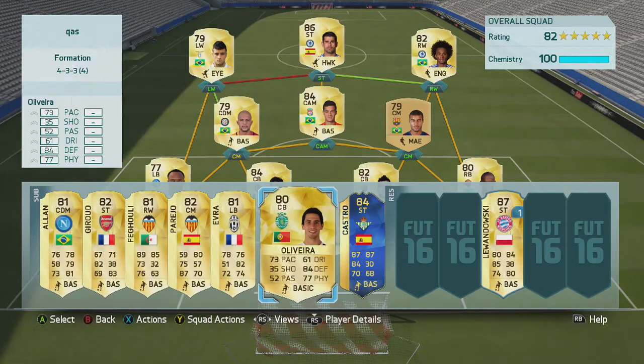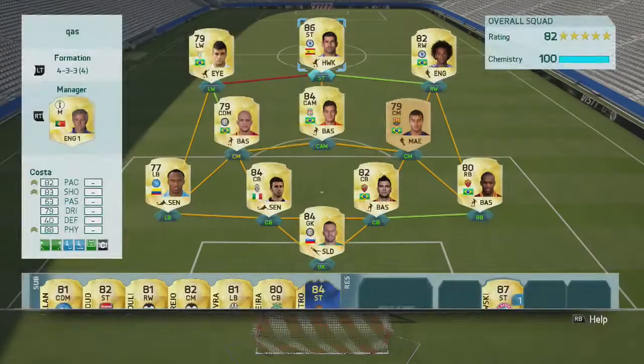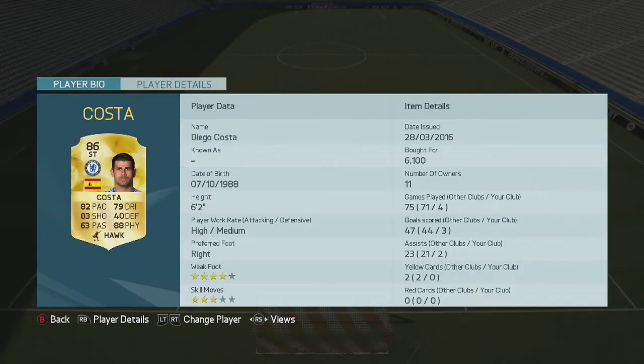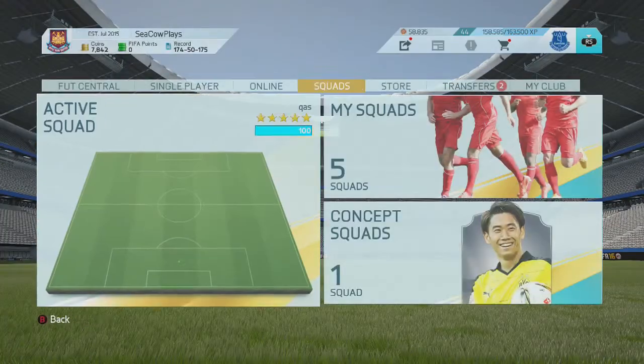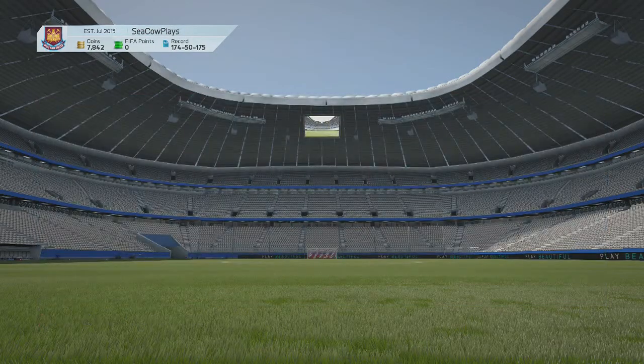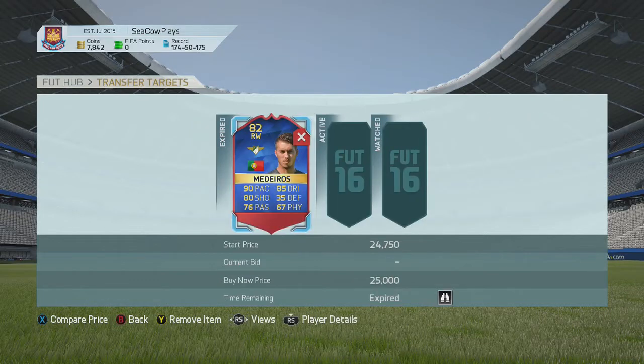This is a time to sell your players, not to buy them — just to be clear. So let's say I bought this Diego Costa for 6,000 coins at midnight; he could be going for 7,000, 6,800, 7,500. It's not much, but if you're doing it with informs and stuff like that, it's better than nothing.